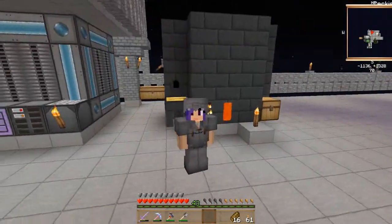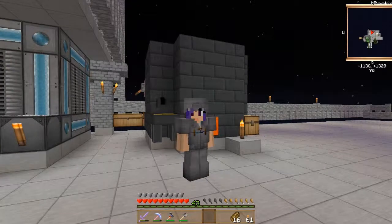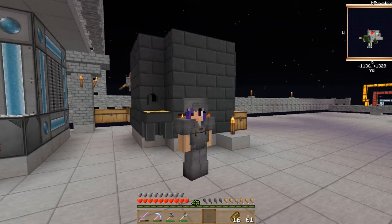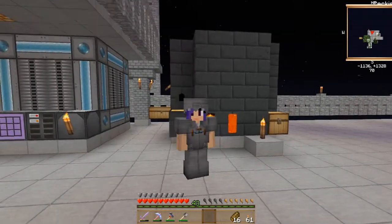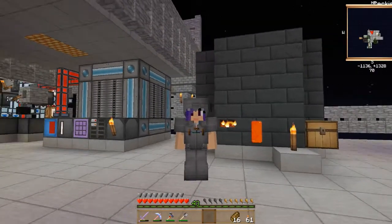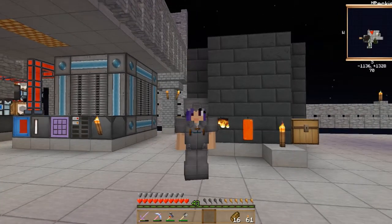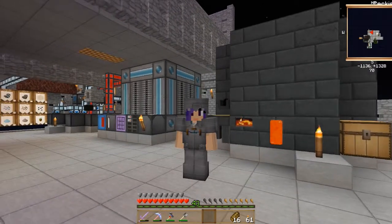That's how you make a smeltery. In Agrarian Skies, it appears you can only go three layers high for a maximum of 24 slots. You can have more than one metal melted in the smeltery at a time — as long as they don't form an alloy, they stay separate and can be drained separately. If you put in two metals that create an alloy, you'll end up with that alloy in your tank, so know your recipes.